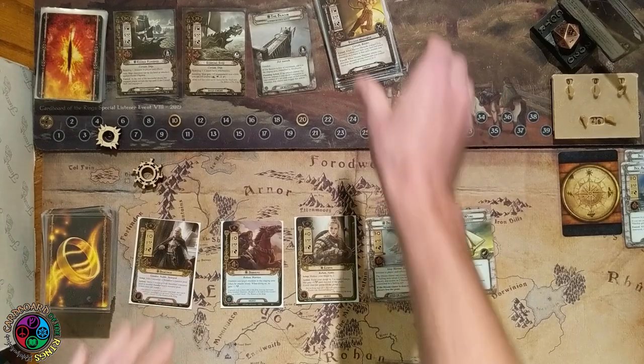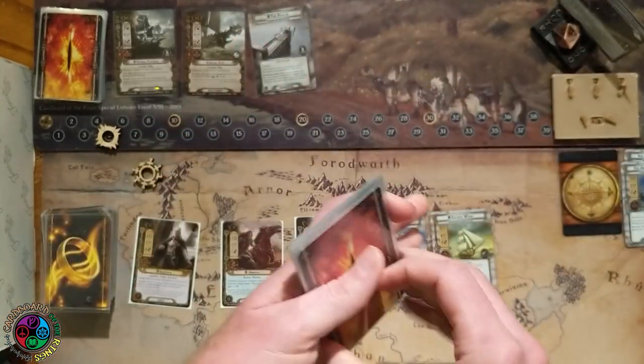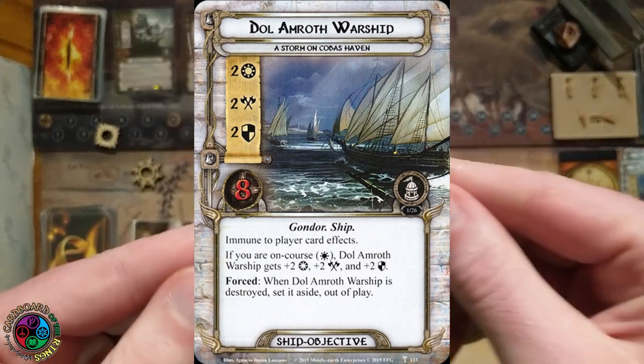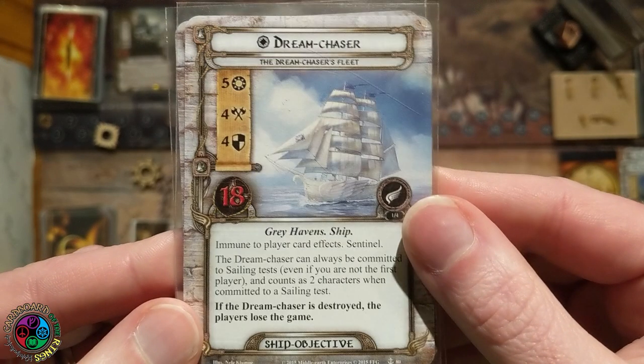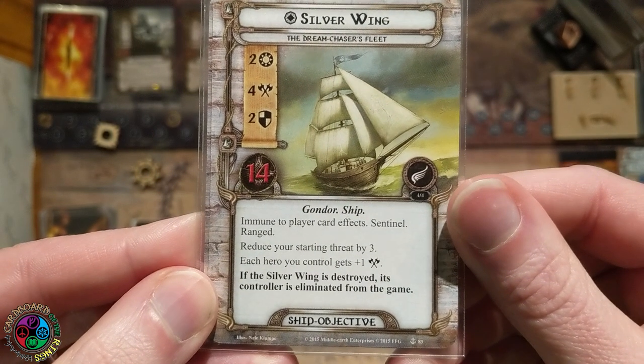It's going to take two turns to kill it at least. We have our Corsair deck - all the pirates - so we give that a shuffle. Whenever we have the boarding keyword, enemies engage us equal to the boarding value. The Dol Amroth warships are off to the right. The two ships in our fleet are the Dream Chaser: 5 willpower, 4 attack, 4 defense, 18 hit points, immune, sentinel - it can always be committed to the sailing test even if you're not first player, and counts as two characters. If it leaves play, we lose. We also have the Silverwing, a 2-4-2-14, immune sentinel range. Reduce your starting threat by 3. Each hero gets plus 1 attack. If it's destroyed, we're eliminated.